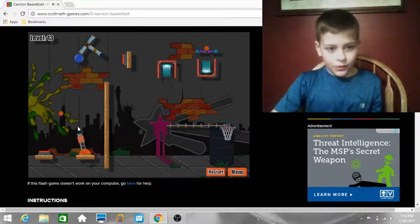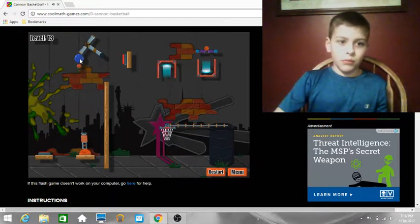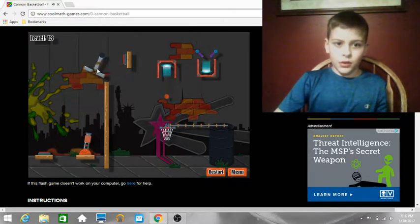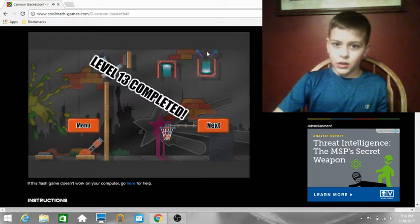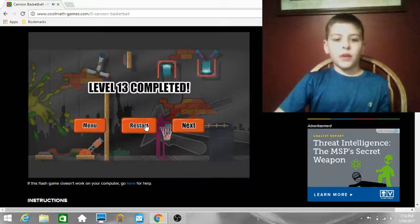Normally you would hit that button, hit that blue ball, and then it would hit the lever, hit the button, and then the basketball would fall through the portal and into the basket.